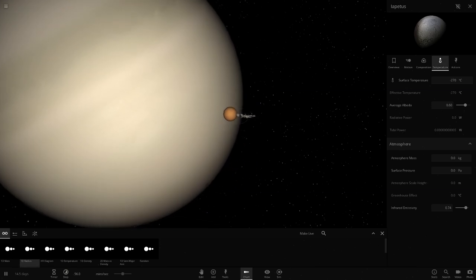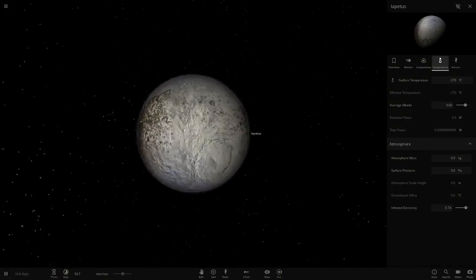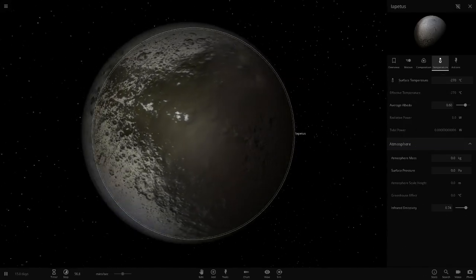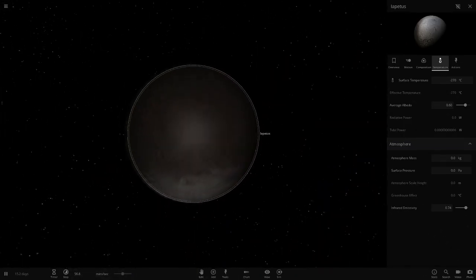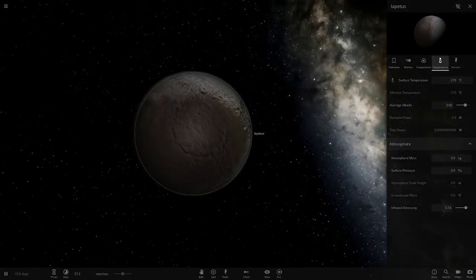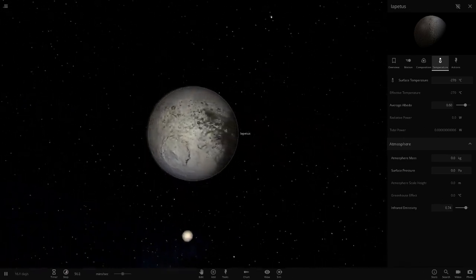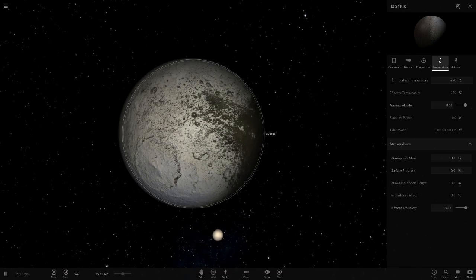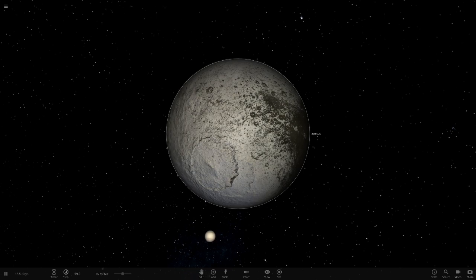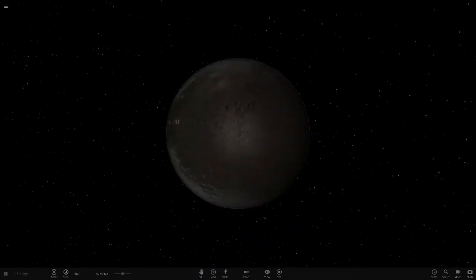The next moon is Iapetus — I'm never sure if I say this one correctly. This is the one further out than Titan, the last major moon. It's got a massive crater and a really really dark area, slight green through it, but it's mostly a dark brown-black sort of color. This is definitely a good looking one. It's a lot more interesting than Rhea, for example, because Rhea is literally one of the most boring moons. But this one's got a lot more to show with the texture. I'm comparing it to a real image now and this area is pretty much spot-on — I'd say it's pretty much perfect compared to the real moon.